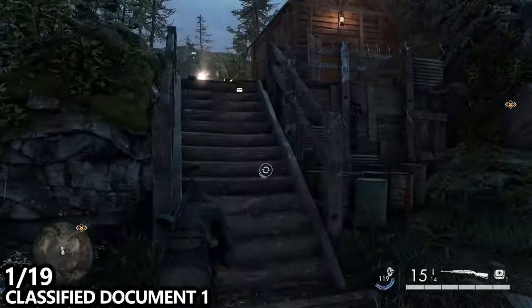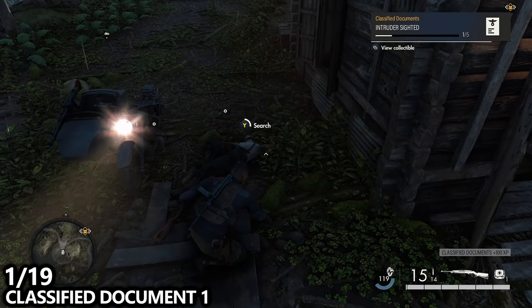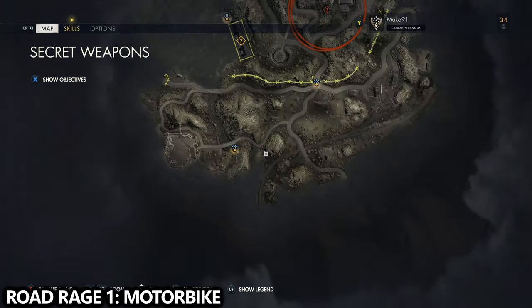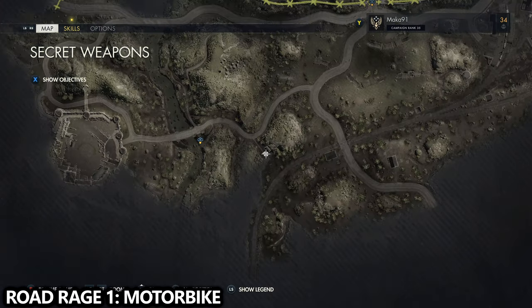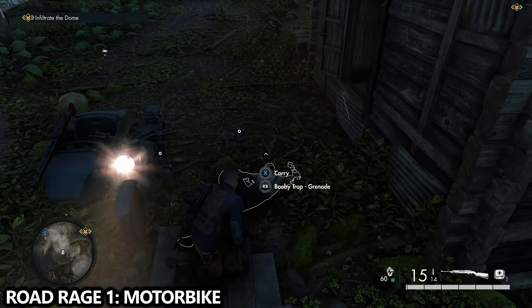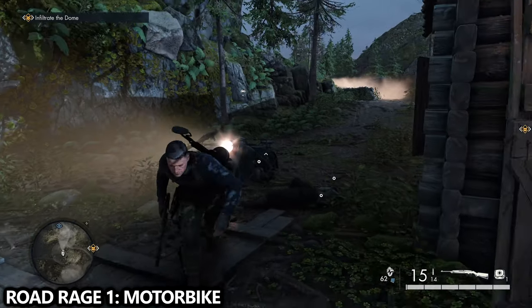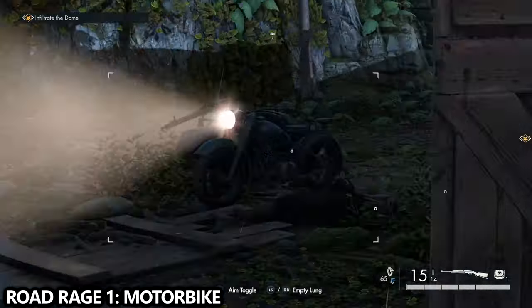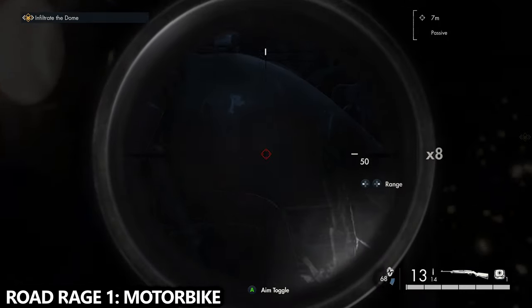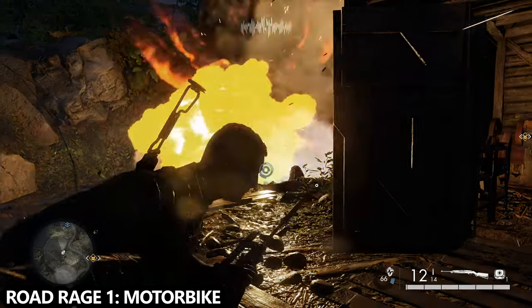That first enemy we took out is going to be our first vehicle for the Road Rage achievement — the motorbike. They'll be parked right in front of you on the map. Just take out your gun and shoot the tank in order to explode it. That's one out of the five vehicle types done.